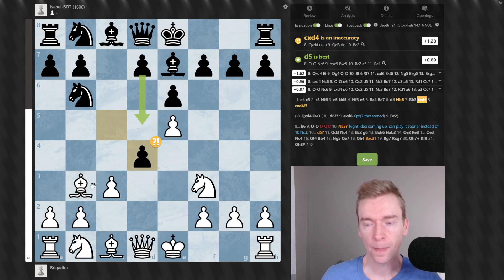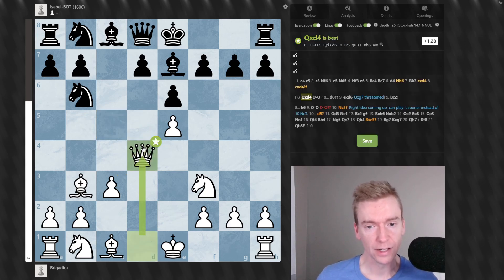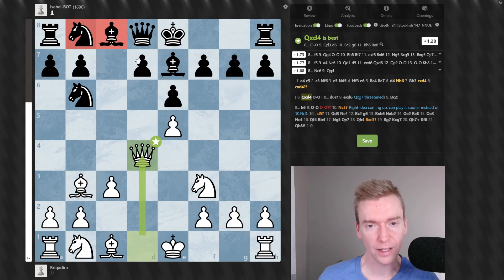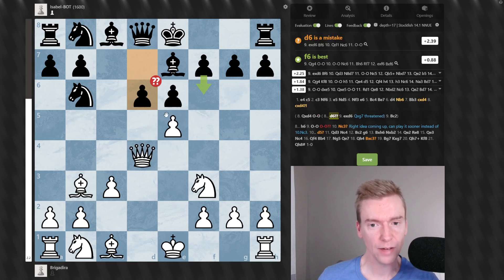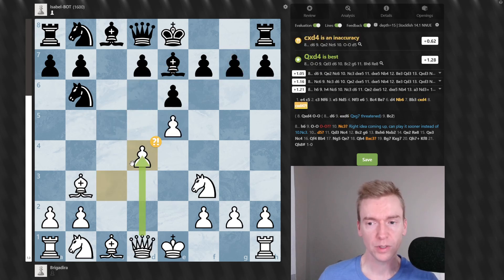Here Black played Cxd4, and typically in these lines you'll see Cxd4 back, which is what White played. Queen takes D4 according to Stockfish is a little bit better. The reason is that Black wants to get the d-pawn up — either d5 or maybe d6 — and try to trade off the strong e-pawn and remove congestion on the back rank. By taking with the Queen, Black can't safely push the d-pawn because White can take, creating a dual threat attacking the Bishop on E7 and the Queen attacking the pawn on G7. Cxd4 is in the spirit of the opening, so I understand why White played it.